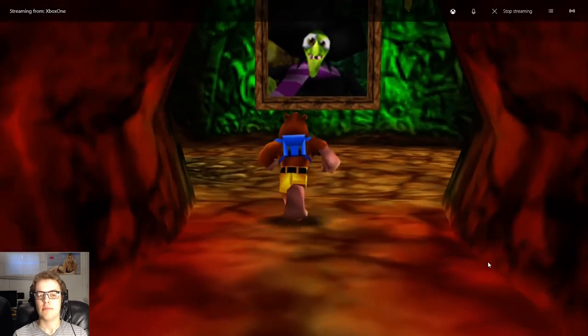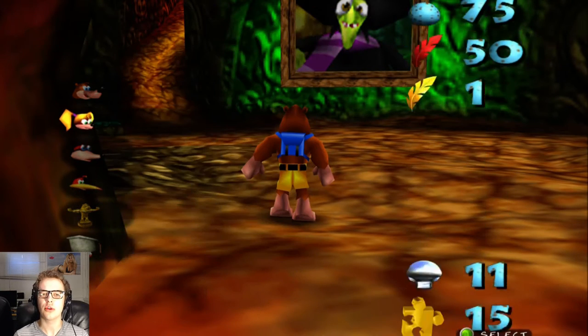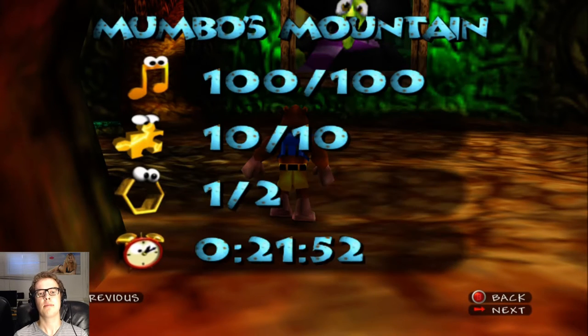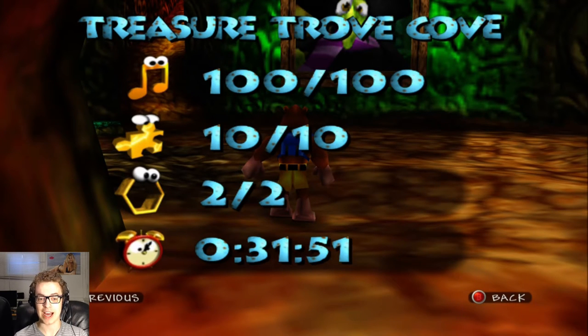We're gonna go to the next level, but first, people are gonna ask me to see the totals, so let's view those totals. Gruntilda's Lair — we don't have everything yet because we're not through the game yet. Mumbo's Mountain: we definitely did miss a honeycomb piece, but we have 100 notes and 10 jiggies — that's pretty good. Treasure Trove Cove, we got everything, everything guys.